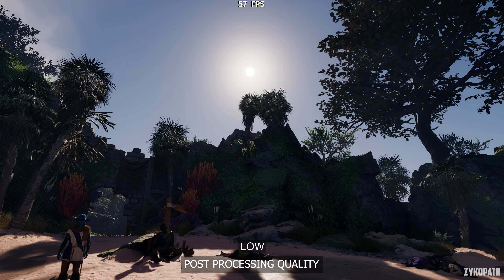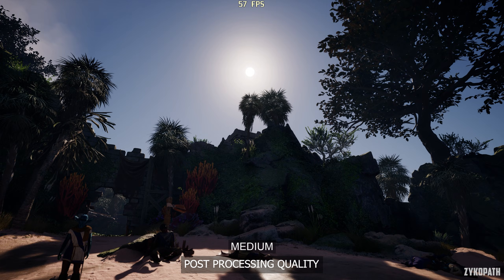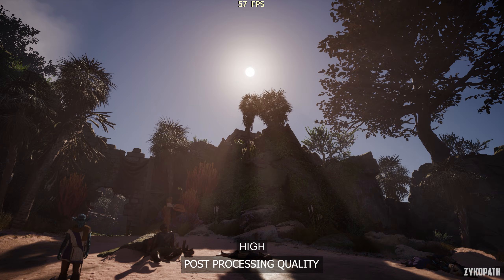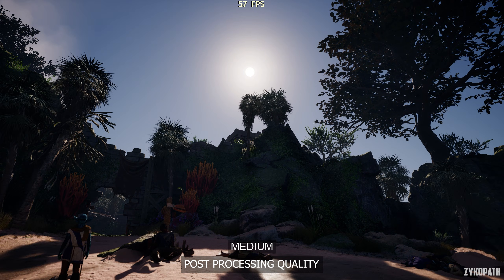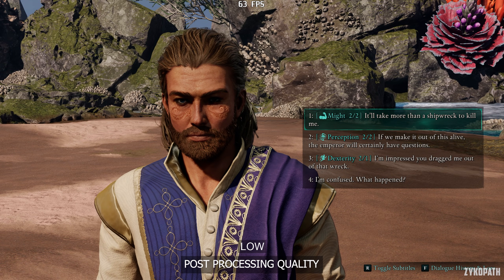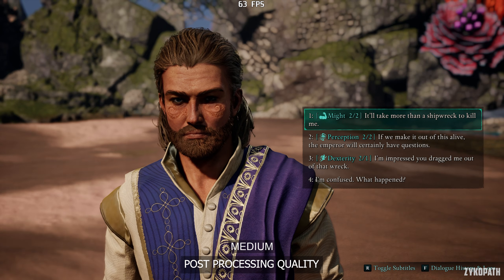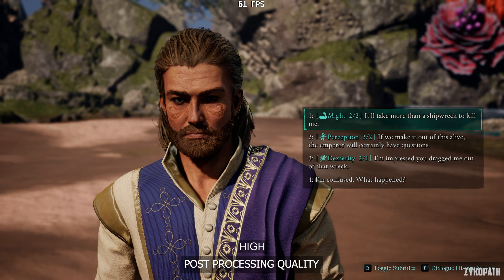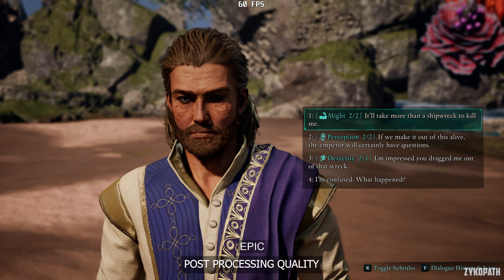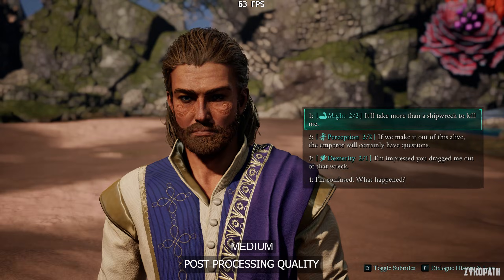For post processing, going from low to medium enables vignetting, and going to high enables light shafts and bloom. While Epic seems to look the exact same as high, at least from what I could tell. It also controls the quality of depth of field, where on low it's entirely disabled, medium enables a low quality depth of field effect, and high increases its quality a lot. Epic seems to not look any different in this scene as well. So my recommendation is high for the best balance.